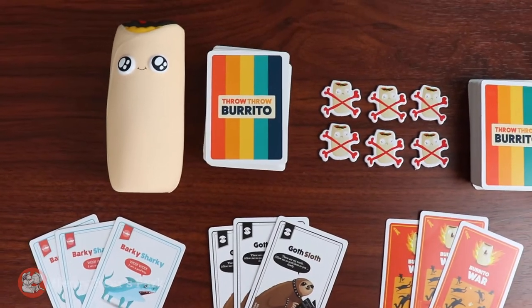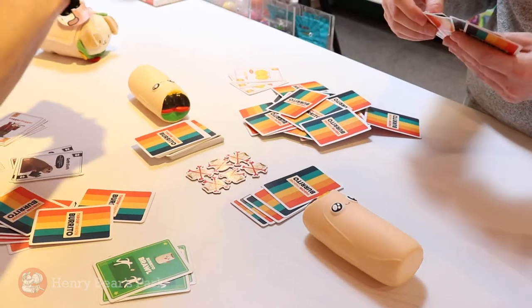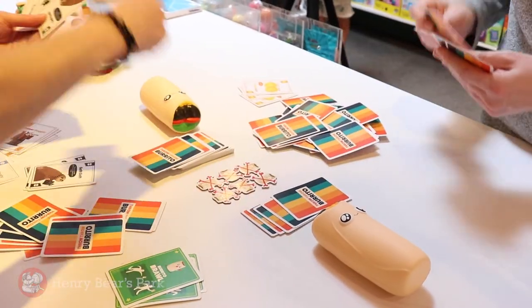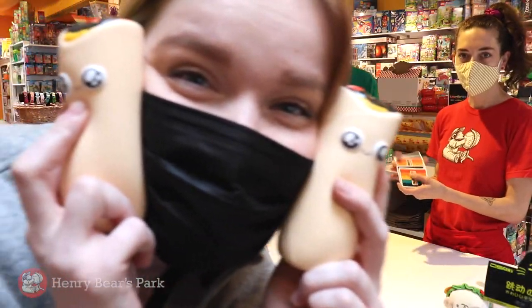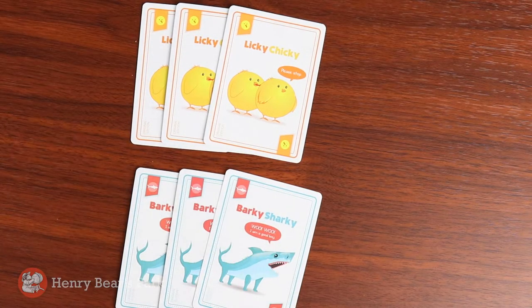Welcome to the game of Throw Throw Burrito, a dodgeball card game. As you play, you draw cards from your own pile and then discard onto your opponent's pile. There are no turns — it's a mad dash to grab cards and make matching sets of three.